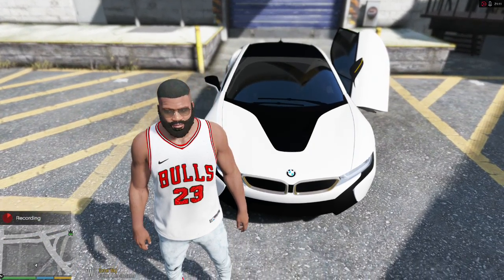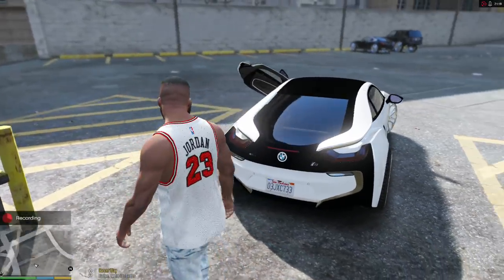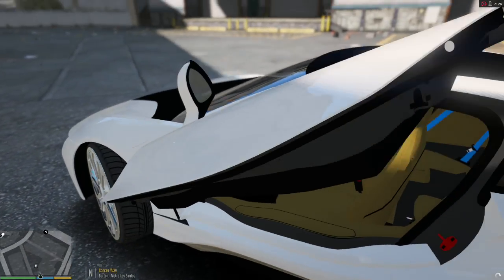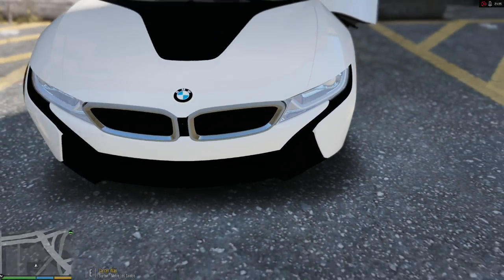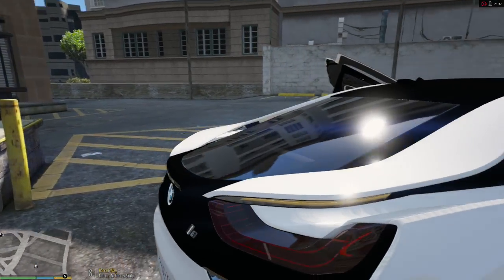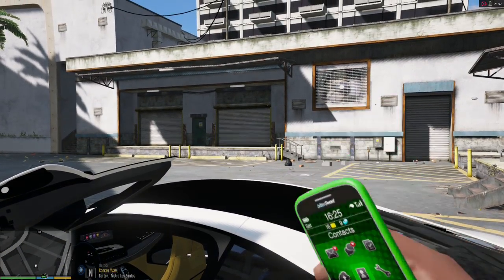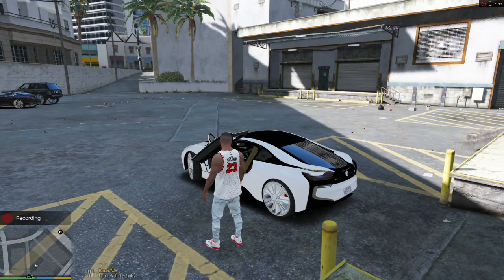Let me know what you guys think about the i8. Should we have kept the stock rims? Do you guys like the 4Gs? Let me know what paint job we should put on here if you want to change it. We do have some gold accents on this guy — gold on the interior — and if you look at the front grill, it's supposed to look gold. You can see a little bit of gold in the back too. That's another thing — we could actually get pulled over if we have our phone out and the cops pull us over.